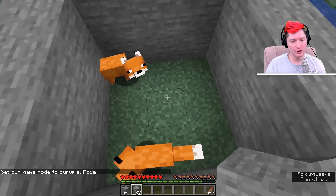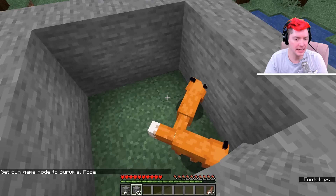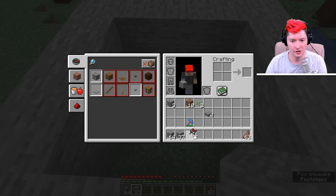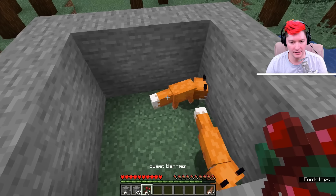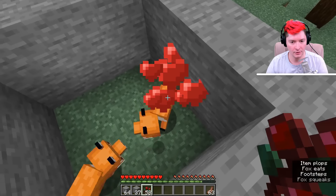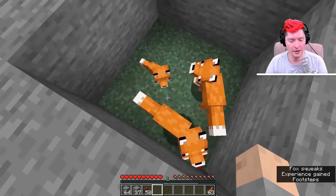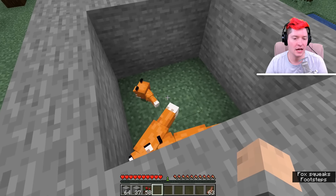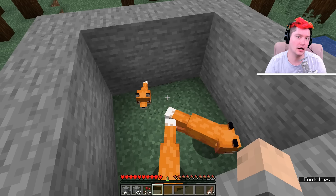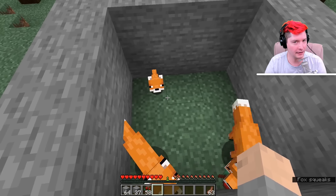After you have successfully trapped two foxes, what you are going to want to do is feed them sweet berries, and that will start the breeding process. Give the sweet berries to one, give them to the other, and then they love each other. You get a baby fox as a result. This baby fox will now be the trusted version of the fox and will trust the player that made the breeding happen.